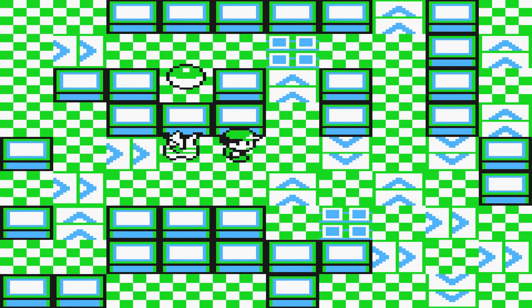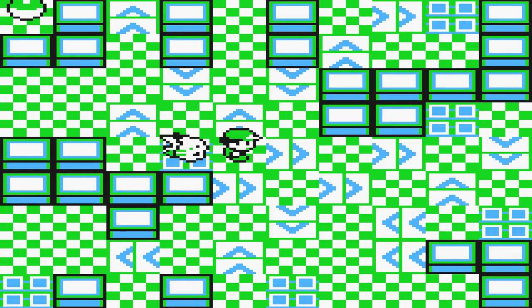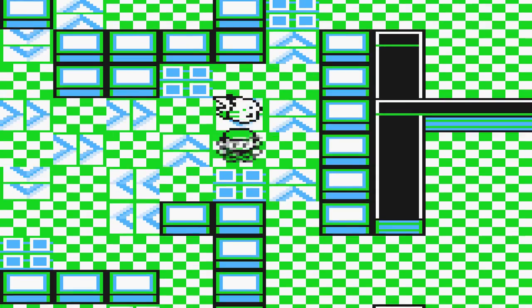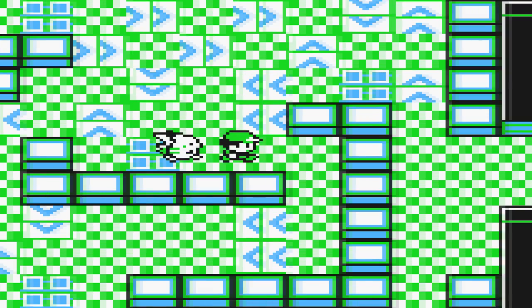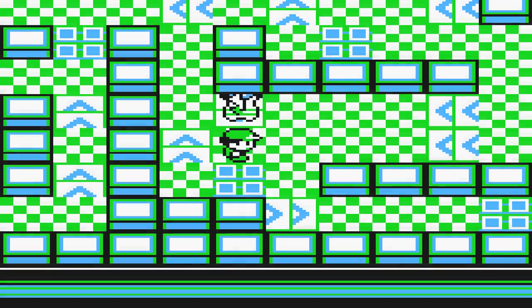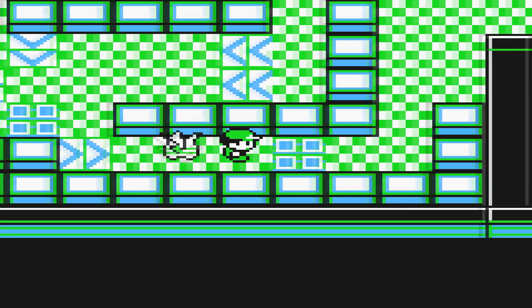Head downwards and go on this platform. Go on that one there, and then head down, just stop here. Then go straight right, and again you'll get stopped here, and then go straight across again. Make sure to choose the top of these two here and it'll take you across - the down panel will send you down and stop you there. Then go across this panel and make it to the end.